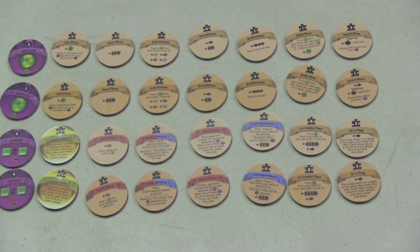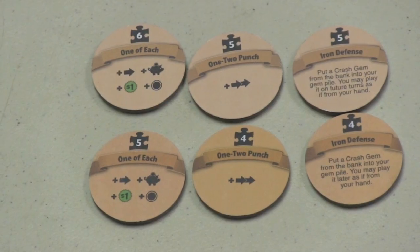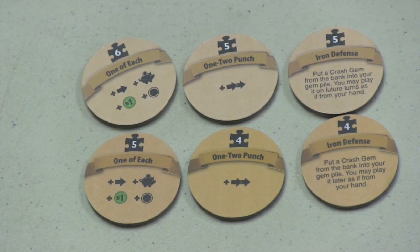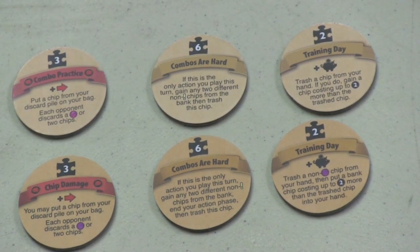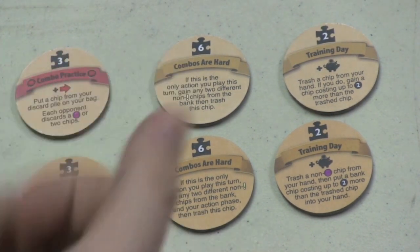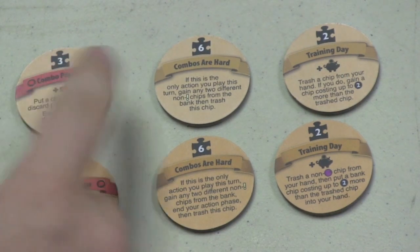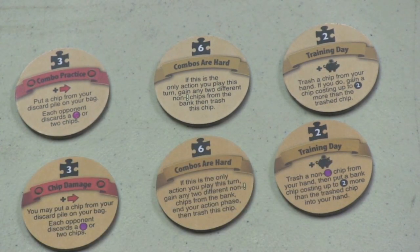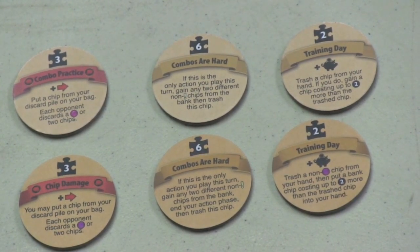There are eleven chips that have changed. Three chips here are exactly the same except they've gone down in price — I'm always glad to buy cheaper things. Now I can buy One-Two Punch or One of Each for a cheaper price. Three chips have very minor changes: the first just has a name change from Combo Practice to Chip Damage. Combos Are Hard has changed so that you now end your action phase. And Training Day, when you trash a chip from your hand, it now has to be a non-purple chip. Minor changes, but presumably for play balance.